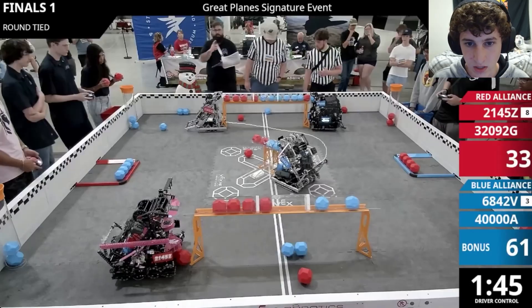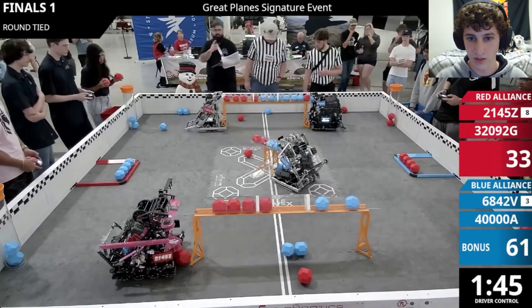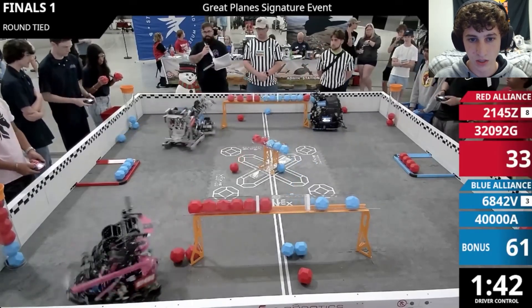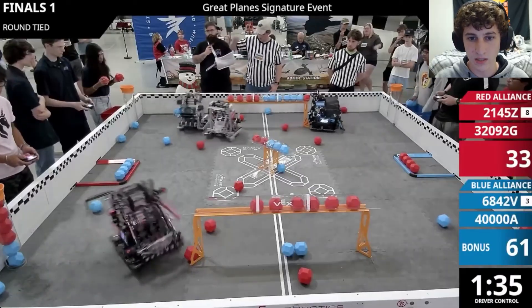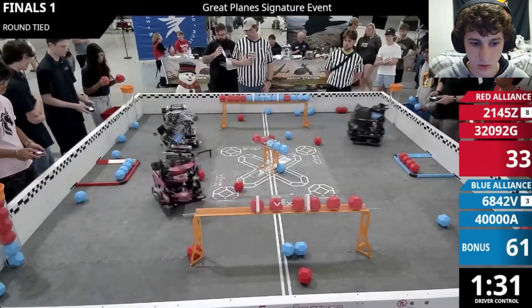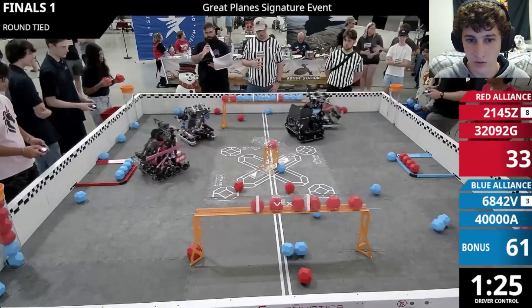Playing off their bonus, 6842V goes for a defensive play on 32092G to push them away and allow their alliance partner 40000A to fill up balls from the match loader to fill up the long goal and get better control there. We watch 6842V come over and push their opponents, while 32092G pushes back to prevent 6842V from scoring. 40000A gets a nice score over there, giving them the large majority of control on that side.